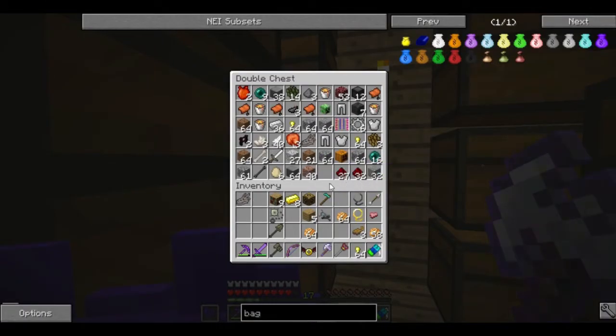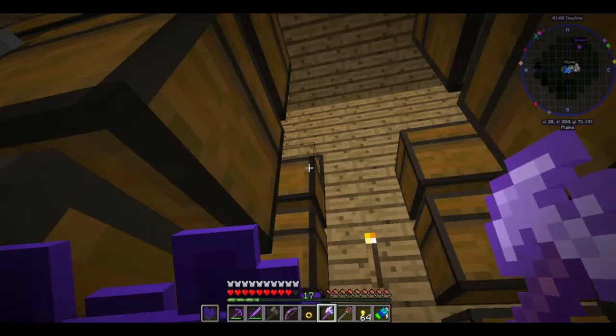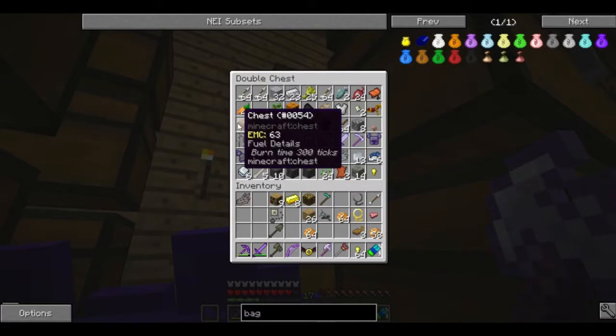We're gonna just wastefully continue to spend and waste everything, because we have EMC. We can turn junk into diamonds — we don't need that shit.